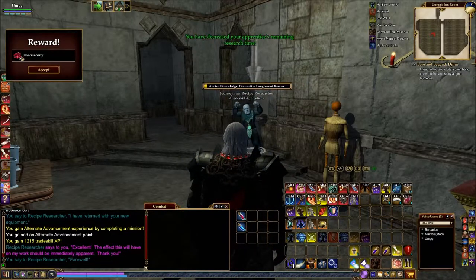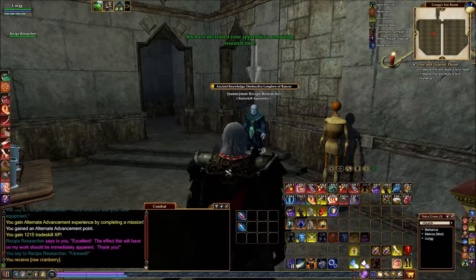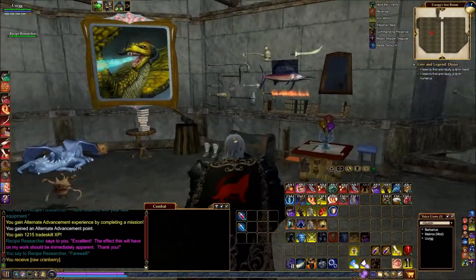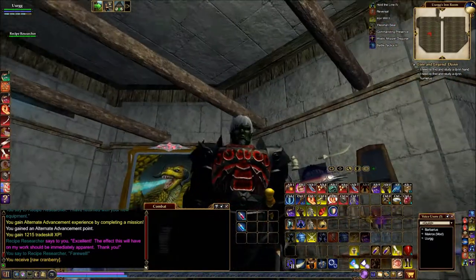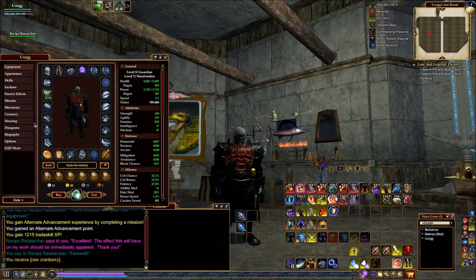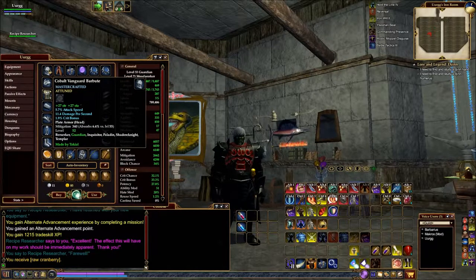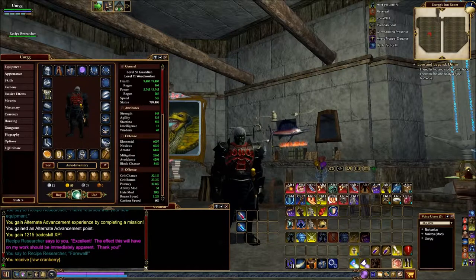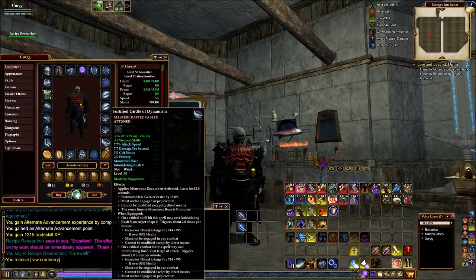But you don't get a reactant, and that's mainly because Urg isn't level 95 - he's only level 72 crafter. And once again, for Robert - there's my armour. Cobalt. The breastplate is Dynamism. All the rest of the stuff is Mastercrafted - apart from that, sorry. That's another one of the Mastercrafted Fabled. Good stuff.